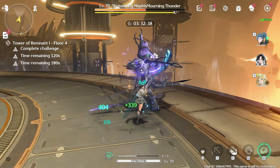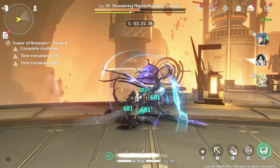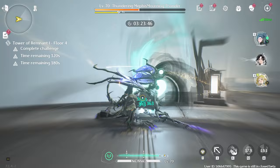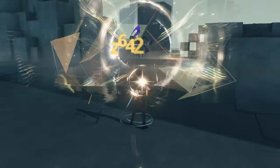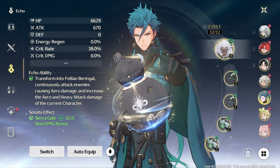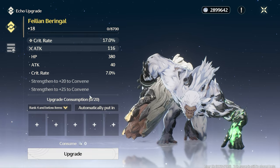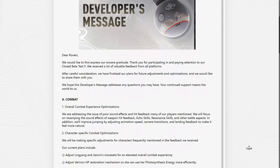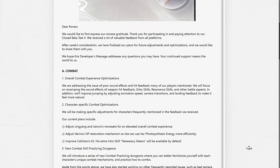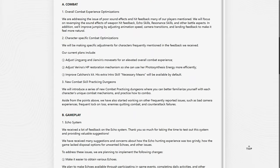A few gameplay systems will need some extra attention and I had a few additional concerns about the echo system, but surprisingly the developers are moving fast to improve the game based on the feedback they've received, and they've already addressed some of my worries. Some of the main things being addressed are combat optimizations and moveset adjustments, adjusting echoes to make it easier to obtain desired substats, being able to recycle unenhanced echoes into a previously unlocked echo type, and a portion of echo tuners being returned when using previously tuned echoes to upgrade another echo.